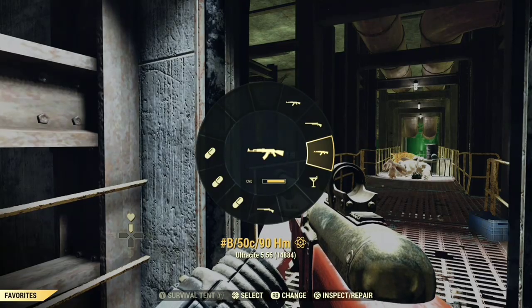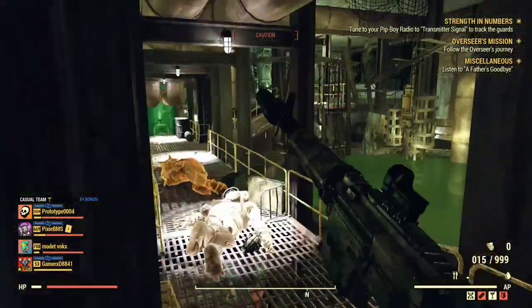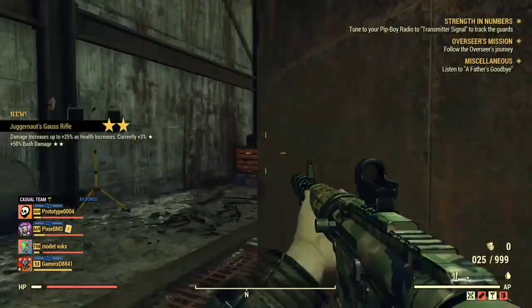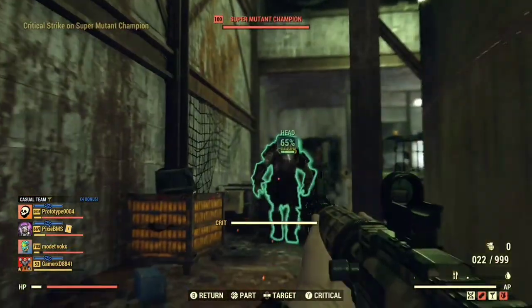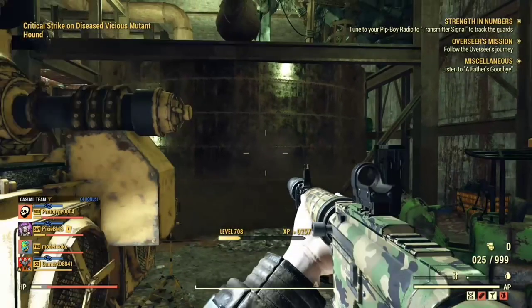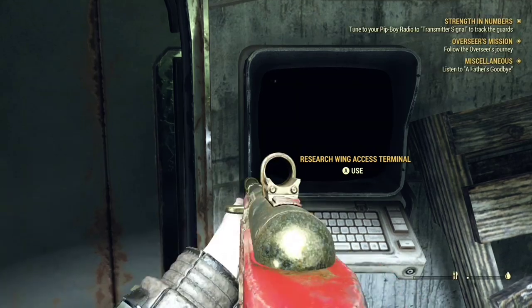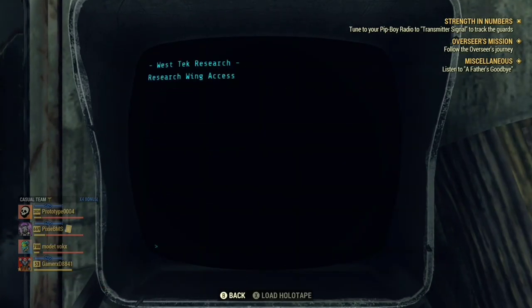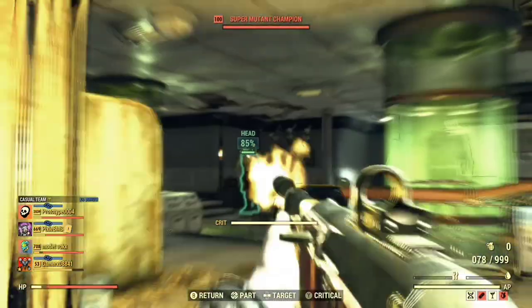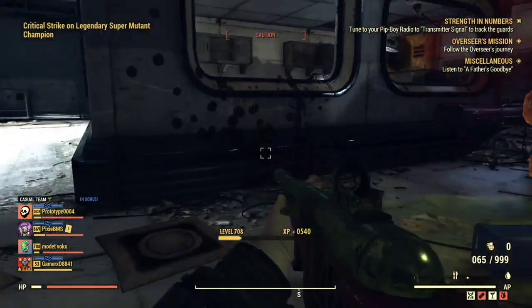Testing the B50C 90% reduced weight Handmade with buffs active: it does 390 to 700 damage — a really good weapon. Now testing the Quad Explosive Fixer: I'm doing 326 to 800 damage.